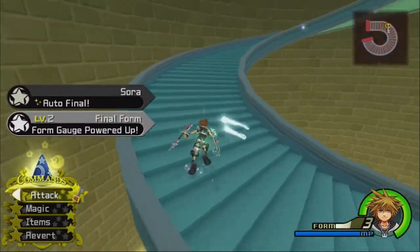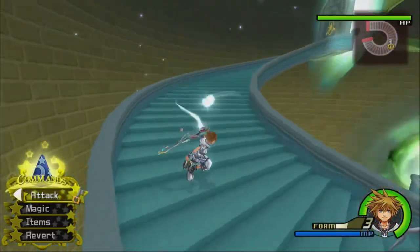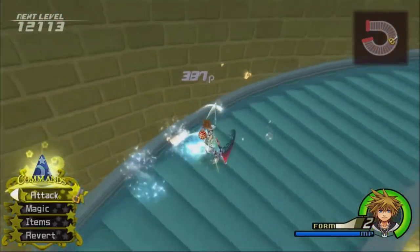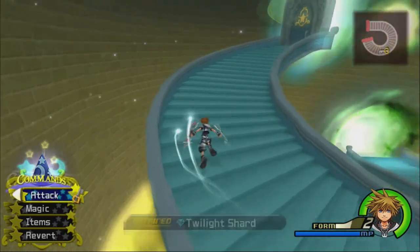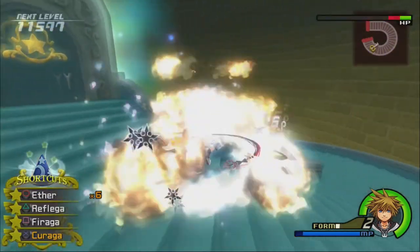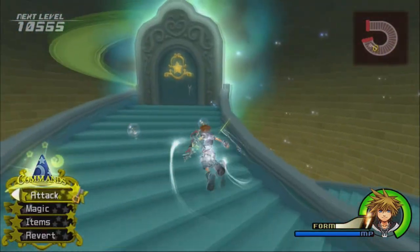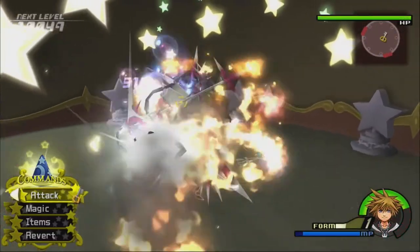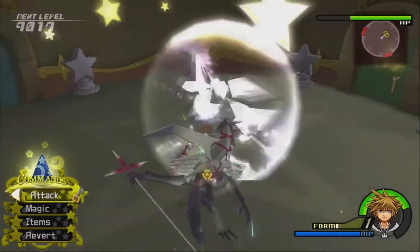Here I'm just going to go on the stairs and kill some Nobodies so I can level up Final Form. We get Auto-Final and now I can stay in Final Form for longer. The auto-drive form abilities — the reaction command for that will only appear when you are low on HP. So it's not a permanent thing where no matter where you go it's like 'enter Valor Form.' It's only when you're low on HP, so it's like a safety measure.